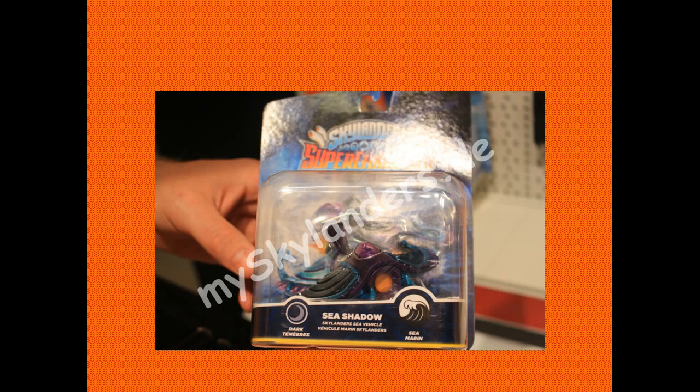What's slightly worrying me is that there has been no packaging shown for Hotstreak, Spitfire, and Stealth Elf. Stealth Elf is in every single starter pack, but Hotstreak and Spitfire aren't in any packagings or combos yet. Which means if I personally want to get them, I would not only have to buy the Wii U starter pack but also go out of my way to get another one — say the Xbox 360 one. And then on top of that you'd have duplicate portals and duplicate games. I hope that, hopefully before release, there will be news about some sort of combo pack.